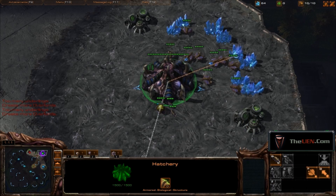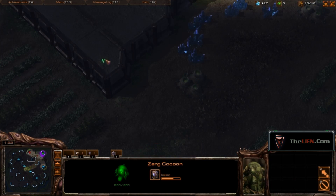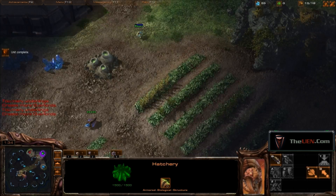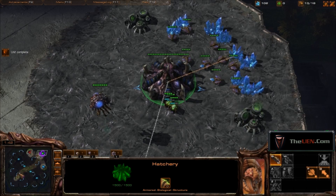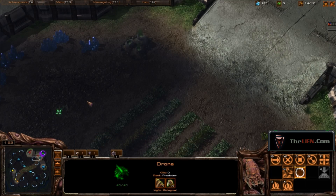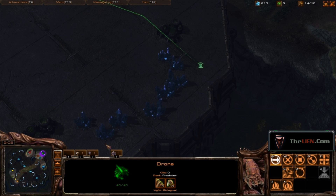And then maybe if you get a chance, one right here — and if they see it from the other side, that sounds good. Try to kill any scouts if you see any. Alright, and the random, of course, is the last one scouted.